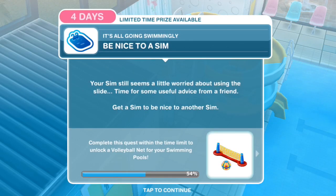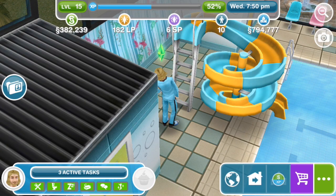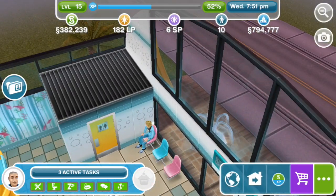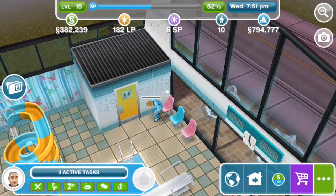Be nice to a sim. Your sim still seems a little worried about using the slide — time for some useful advice from a friend. Get a sim to be nice to another sim. We've got to interrupt somebody, so we've brought over Steve Rogers to be nice to Haymitch, because Steve Rogers doesn't get scared very much — Steve Rogers in his Captain America suit, or as best as we could get it.